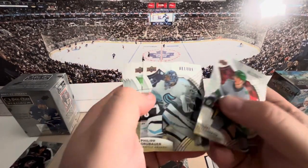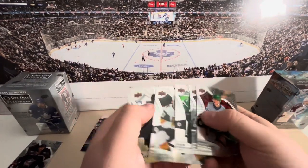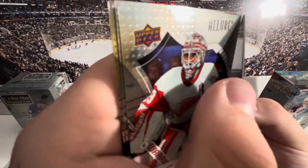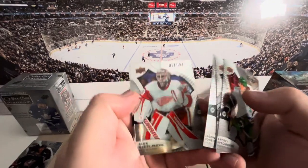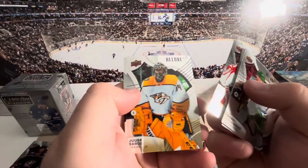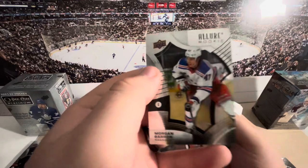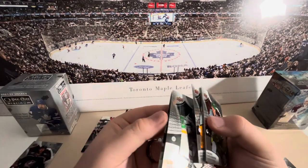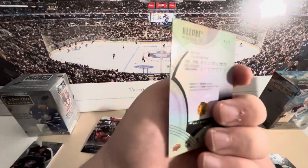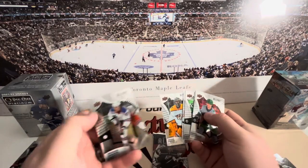Andres Fashanu, Jason Robertson, Patches — that's a PC. Ryan O'Reilly. Morgan Baron rookie, oh there's another card — they're sticky too. Mike Hardman, rookie shield — that was a rookie.